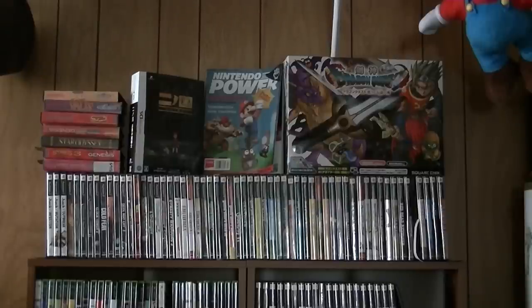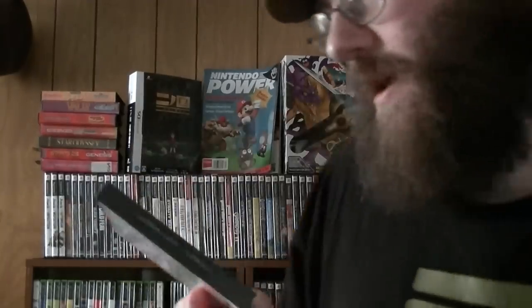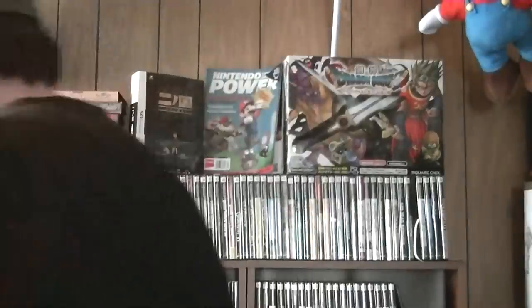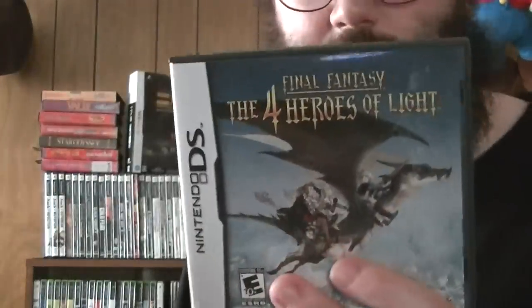We got lots and lots of stuff. One of the newest DS games I got was from the Nintendo Club — the Game & Watch Collection Volume 2, which has Parachute, Octopus, and the Parachute-Octopus combination game. I haven't tried that one yet; it's supposed to be weird. Final Fantasy: The Four Warriors of Light — I've actually been considering this for a new Let's Play. I never finished it.